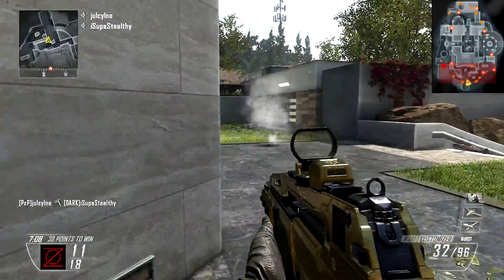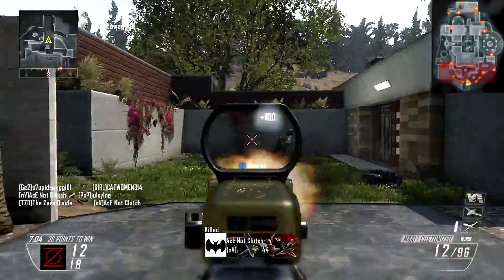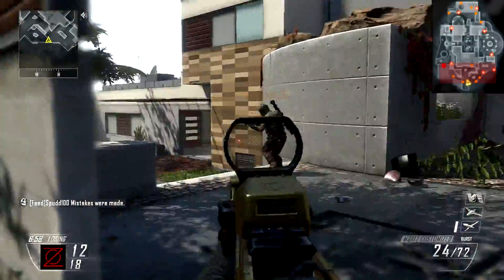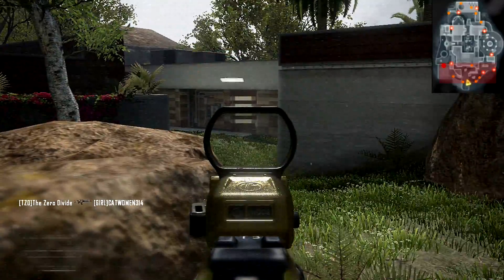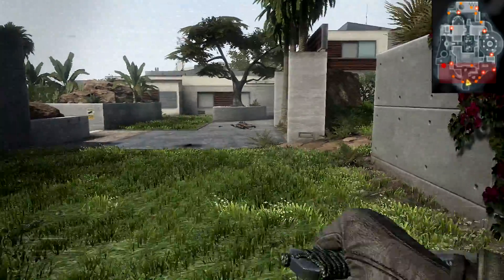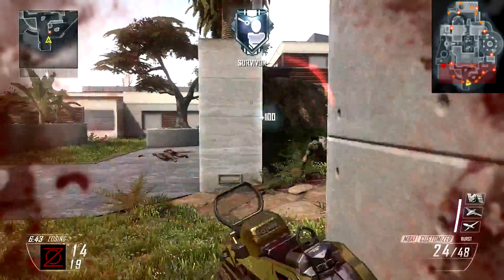Patrolling the map is vitally important in free-for-all — you don't want to sit in one place and camp. For one it's boring, and for two, if you come up against any half-decent players, if you're in one spot they're going to take you out almost every time. You may get them once, but the second time you're dead. I'm hit with an EMP grenade and don't know where it was thrown from, so I decide to back off to give myself more room.